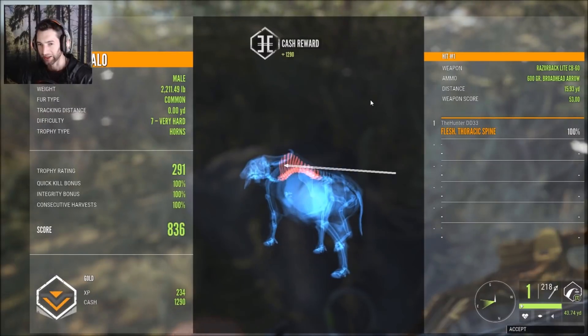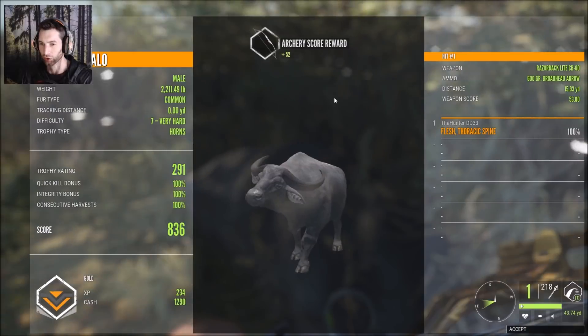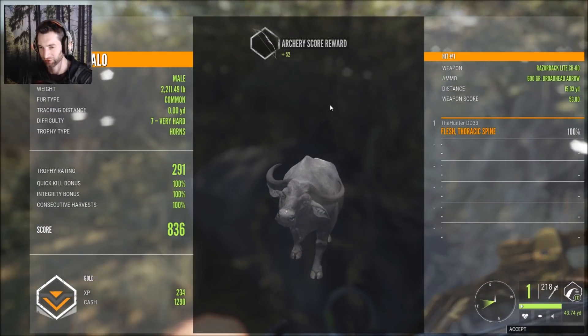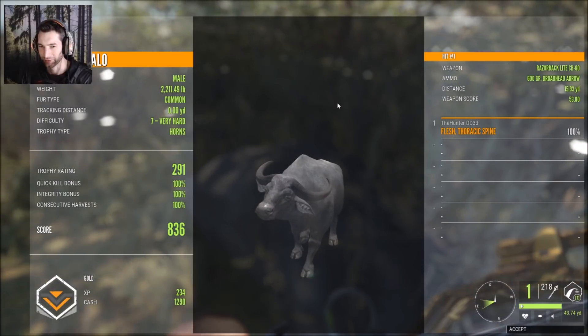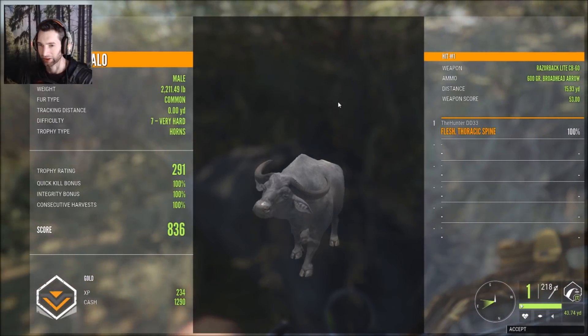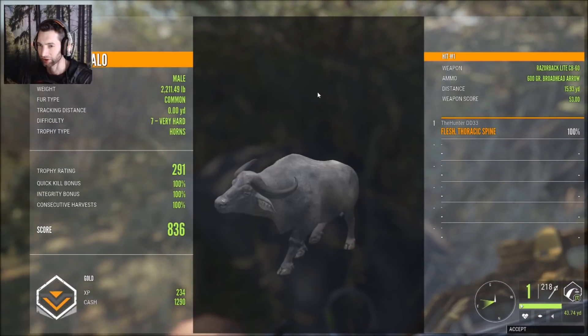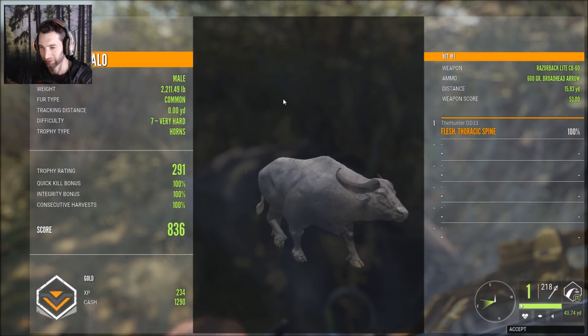He scored 291 big gold — we actually got our first gold water buffalo! This one looks very similar to a cape buffalo. The mythical looks absolutely fantastic and I really want to get close enough to take a shot on him. But at least we got a nice gold water buffalo down with the bow at about 15 yards out — made an awesome shot and took him down.